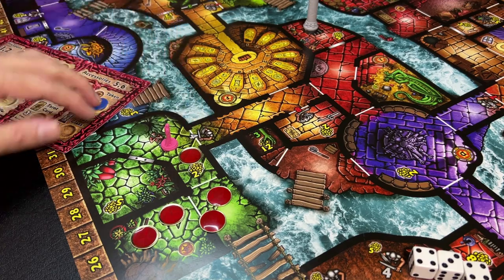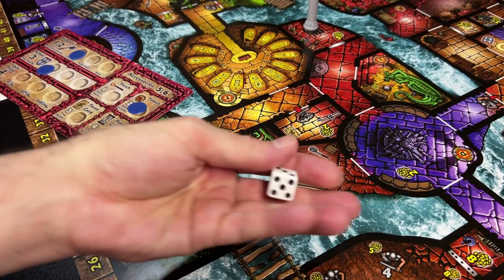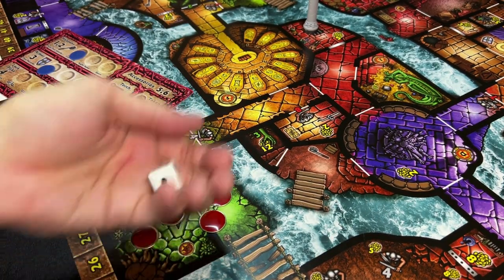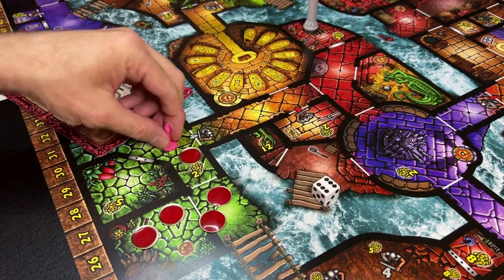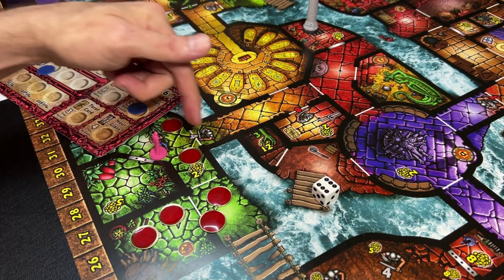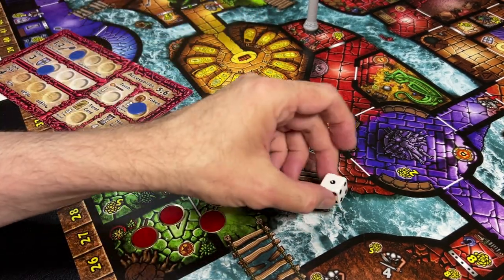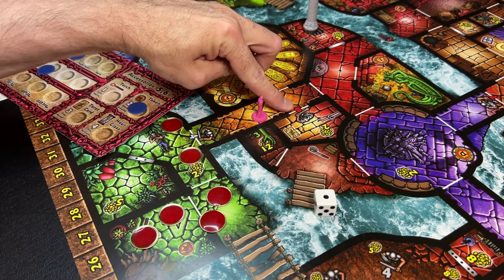This guard needs a four to get by. I have one weapon, so I say I'm going to try to push past the guard, and I have to meet or beat a four. I rolled a six — so I did it! I can move into that room. You only have to push past guards when they are facing you. I can move back out without facing that guard again. But if I had rolled a one, I would have failed and also broken my weapon.